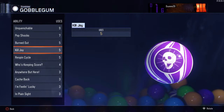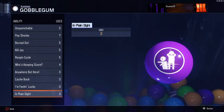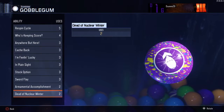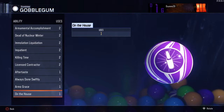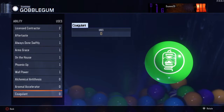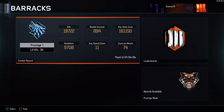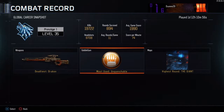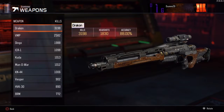Looking at the most Gobblegums used — Unquenchable is the most at 9, which I thought would have been more. Looking further down, there are actually two I've never used at all. And Perkaholic — I've never used it because I've literally never had one. I cannot believe it; it must be super rare to get.